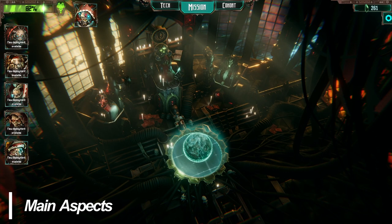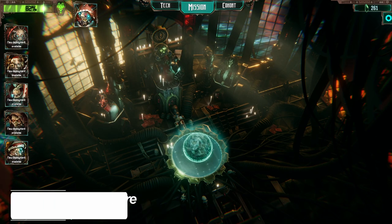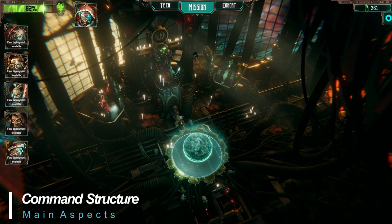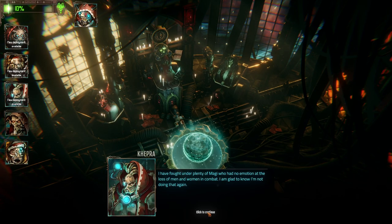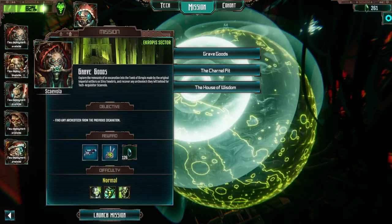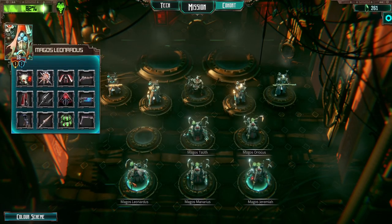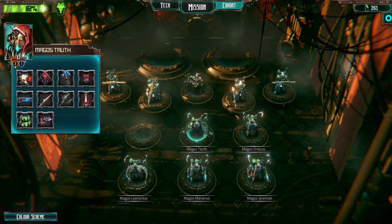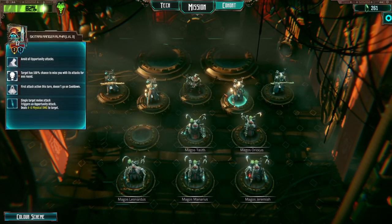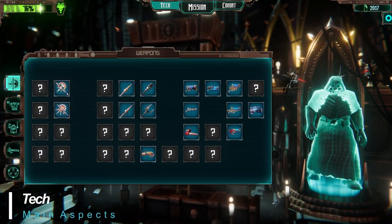Although not all that complex, there's still a lot to cover, so let's dig into the main aspects of the game. Mechanicus features a command structure led by you, a Magos Dominus named Faustinius, and then by a handful of Subdomina, which act as commanders who offer up missions and advice. Then you have tech priests, who the combat is centered around, and finally Skitarii troops and Servitors, who are additional soldiers with specific uses and can be treated basically as cannon fodder.